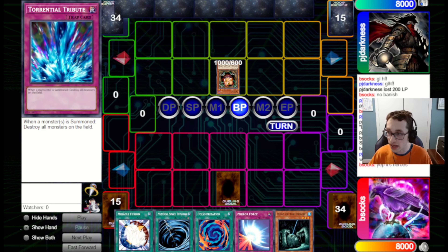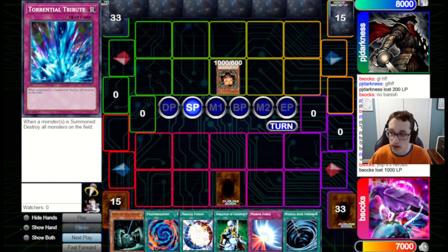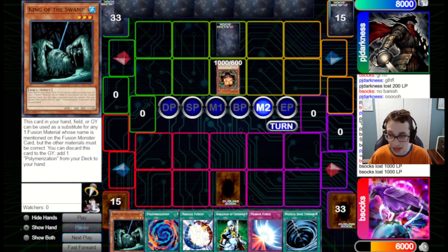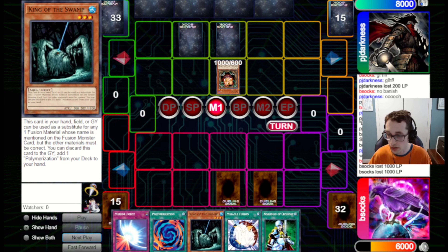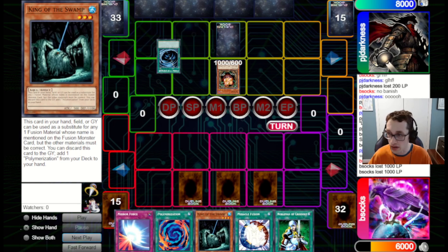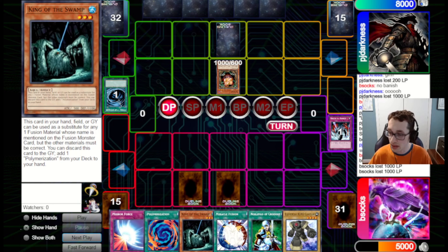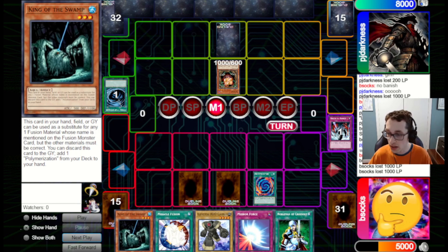They just bring out a Sangan, attack, and we don't want to TT that — it seems like really bad value for us. So we'll take that 1,000 and pass back. We draw the Nox, which is not the best here, so we just pass again. We could set the Swamp to block that Sangan attack, but Swamp is more valuable as a Fusion card in hand. They set two and pass. We draw into a Saku, which is not bad. We set the MST and the Saku — they blind MST in the end phase, hit the Saku, and that's a bit unfortunate. We take the Sangan attack for 1,000.